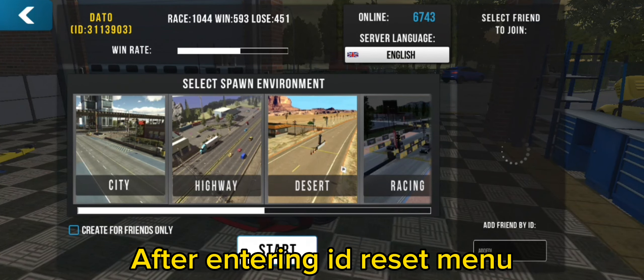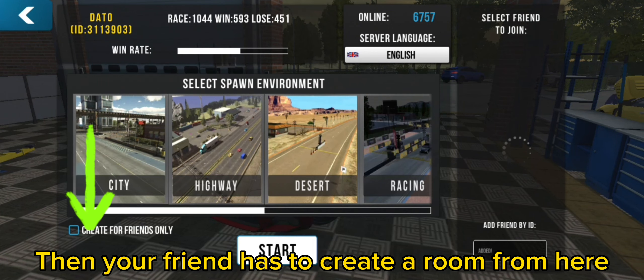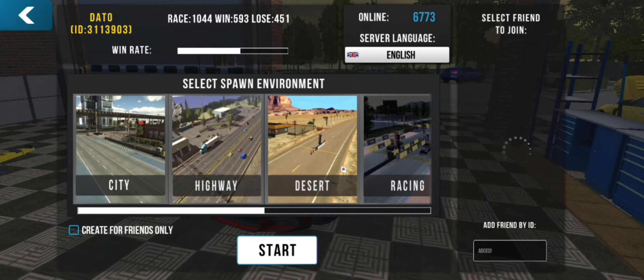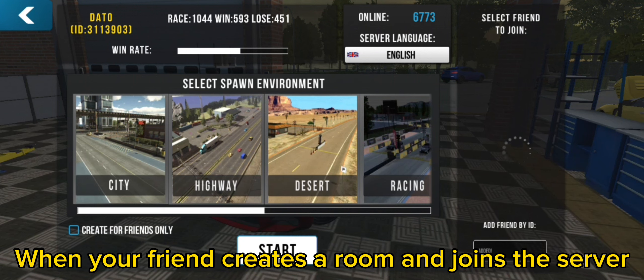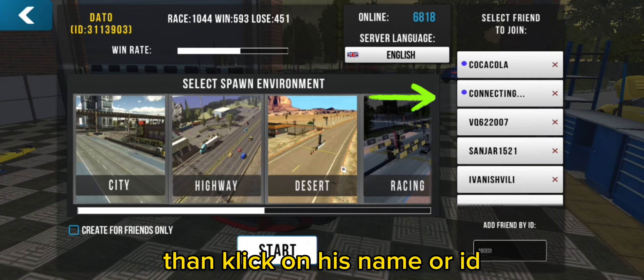After entering the ID, reset the menu. Then your friend has to create a room from here. When your friend creates a room and joins the server, this blue circle will appear on the name or his ID — then click on his name or ID.